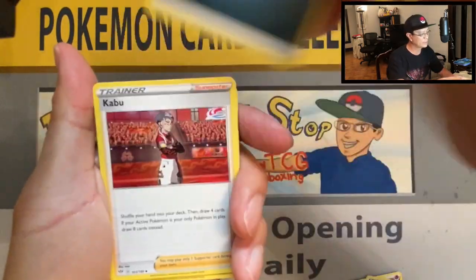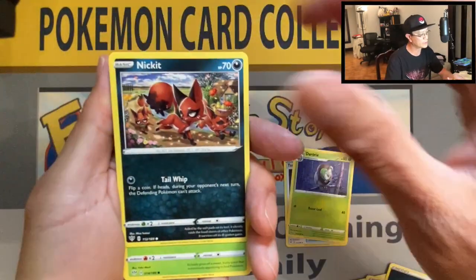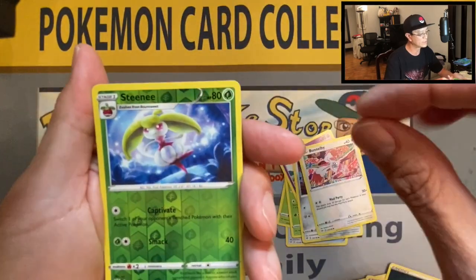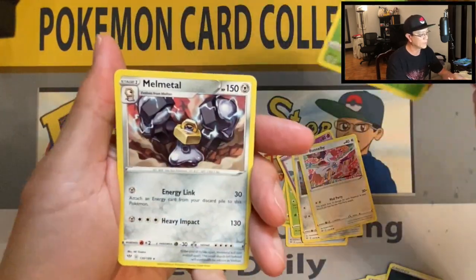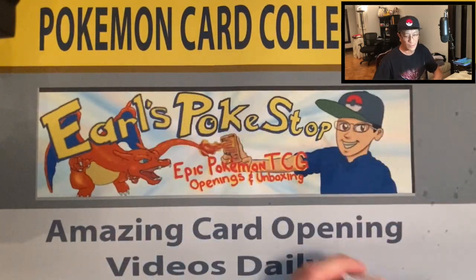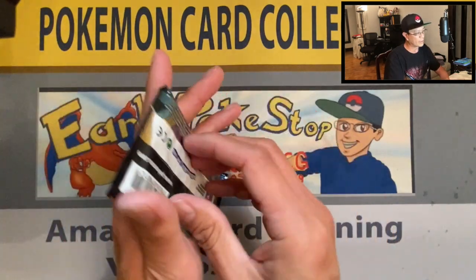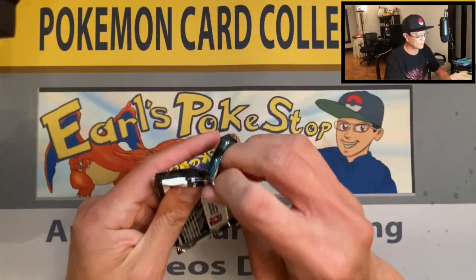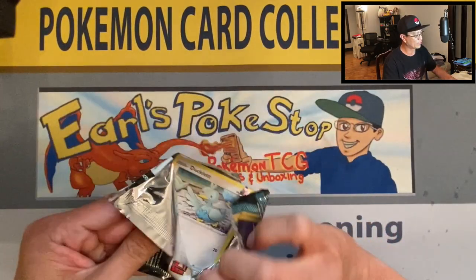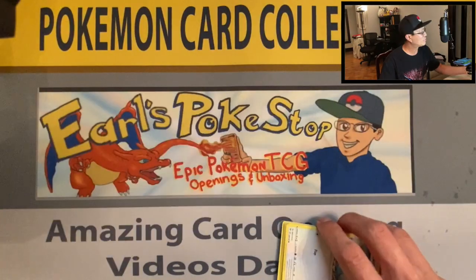Darkness energy, Kubfu, Patch, Dark Tricks, Nickit, Bonsly, Snubbull, Meltan, Bunnelby, Steamy reverse holo, and a Metal non-holo rare. Now we're starting from the left side of the box — just finished the right side, and I believe we haven't pulled a secret rare card yet.